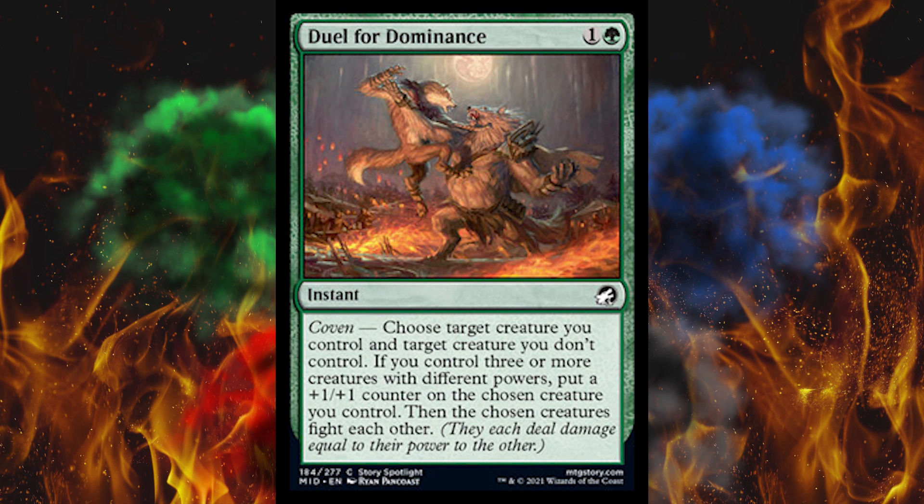Next up, Duel for Dominance — a 2-cost instant. It looks like Arlen fighting the Tovolar guy. It has Coven: choose target creature you control and target creature you don't control. If you have Coven active, put a plus 1, plus 1 counter on your chosen creature, then the chosen creatures fight each other. This is pretty bad considering we have a better version of this for half the mana in the snow mechanic — do you have three snow permanents? Cool, it's indestructible. This is a true fight with no boost unless you have Coven, and then it's only a 1-1 boost. Not good, but it is removal for green that can target a flyer.